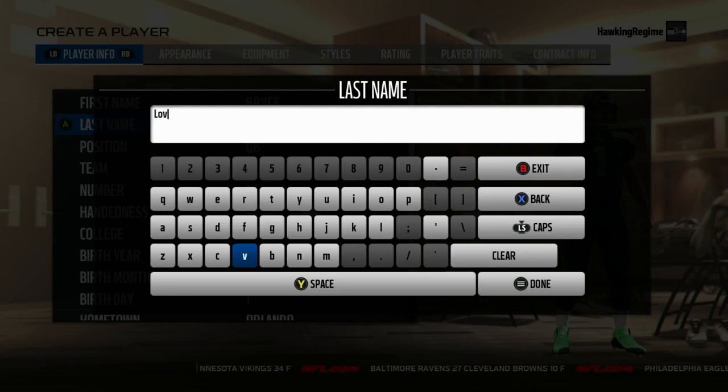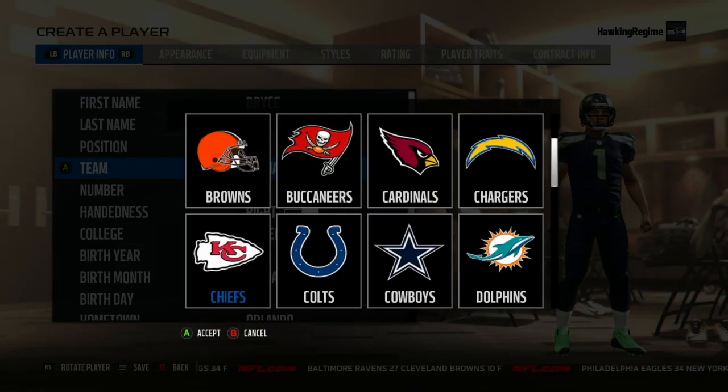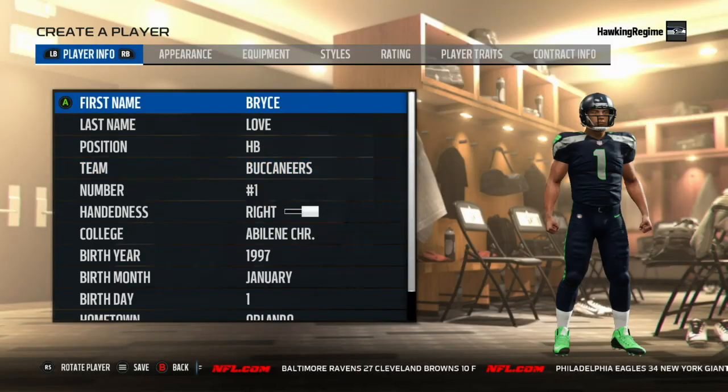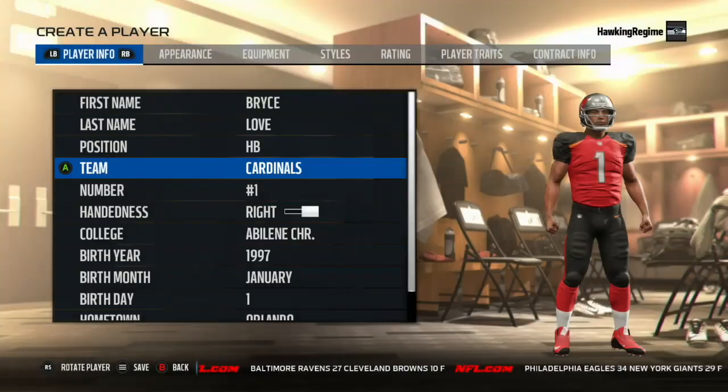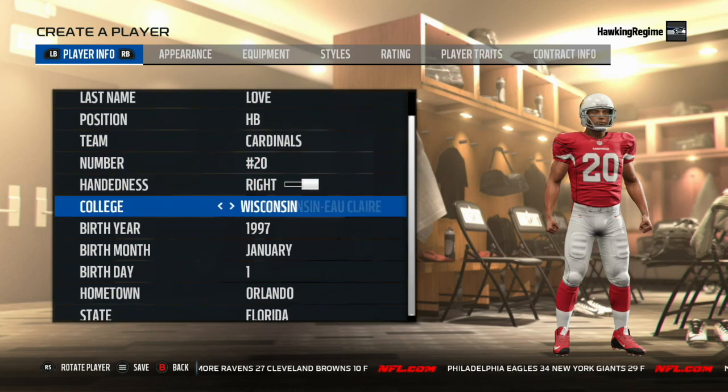He ended up finishing second overall in the Heisman Trophy race, only losing to Baker Mayfield of the Oklahoma Sooners. He had a pretty outstanding year — over 2,000 yards from scrimmage in 2017, almost 2,000 rushing yards. It's almost speechless just to look at these guys' numbers, especially a guy like Bryce Love.